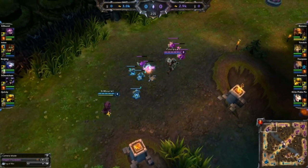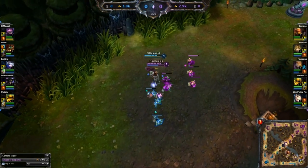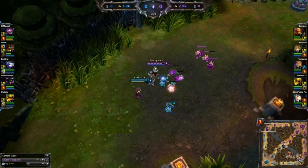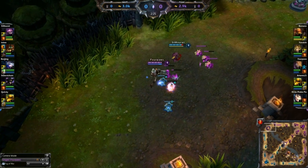Quick tip for Singed: if you play Singed often, you probably already know about this. As you use your Fling ability, you can land an auto attack onto the target as they fly through the air. This is useful to add some free damage onto the target. To do this, use your Fling ability as normal, then right-click them as soon as they start to go through the air. You'll see Singed stand still as he auto attacks them.